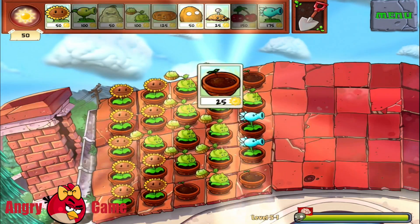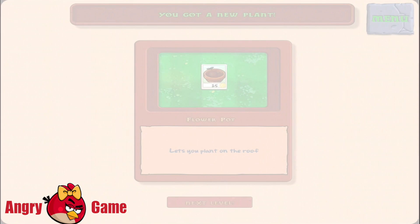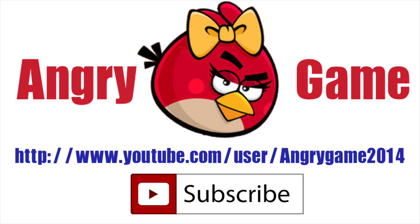That's it guys, congratulations — the first level of the fifth chapter is completed and we got something new. Let's see what it is — it's a flower pot that lets you plant on the roof. Okay, that's pretty cool, let's do that. Let's see what it is!